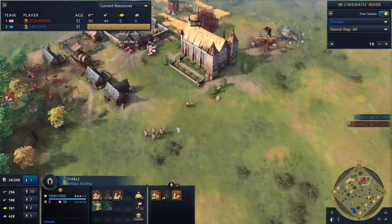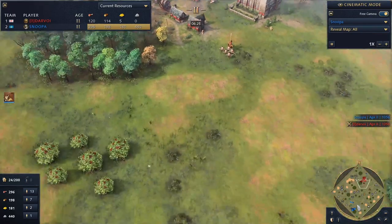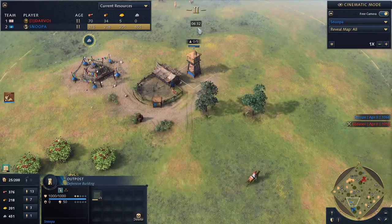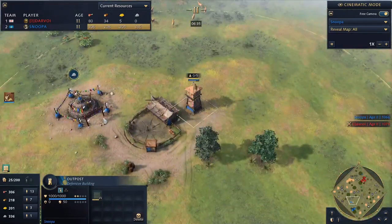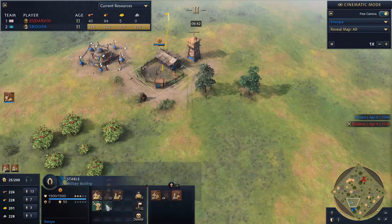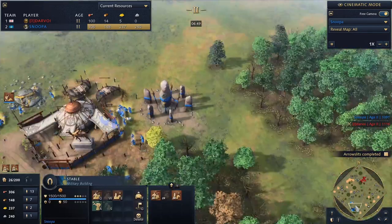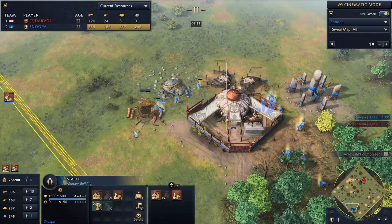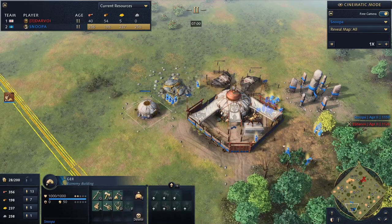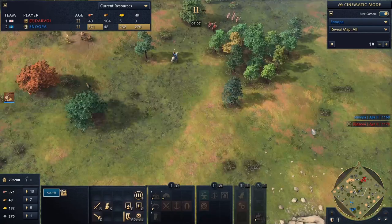We've scouted a stable and that he's making longbowmen. What counters longbow? Horsemen. So we're going to utilize double production of horsemen. We've also got arrow slits on the tower up here, so this position isn't really going to be under threat. I'm double producing horsemen and going with four horsemen then upgrading. I'm also placing a ger near the gold to eliminate the walk distance, and once I age up this ger can serve the wood line too.